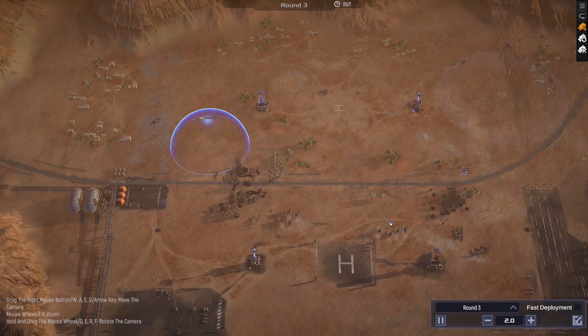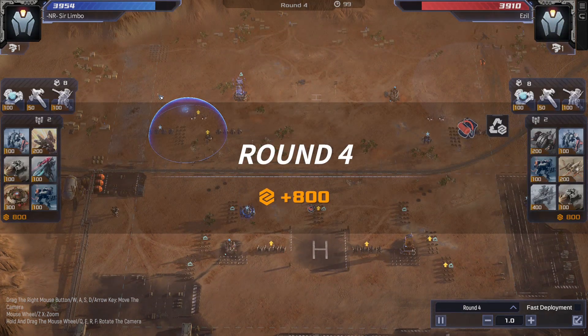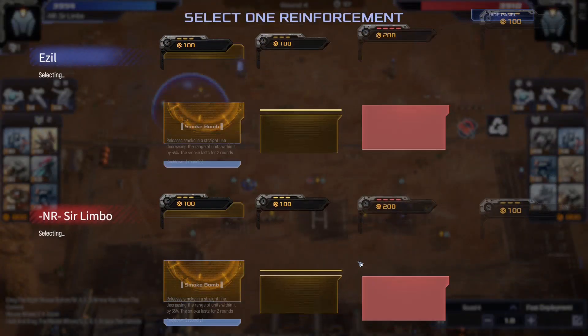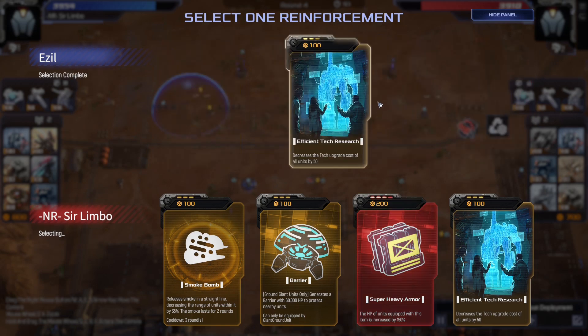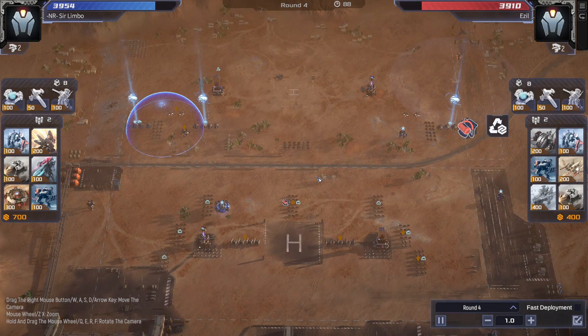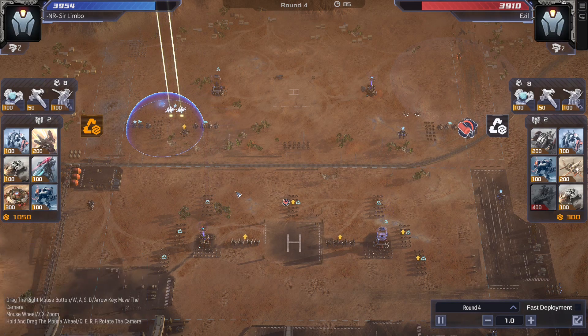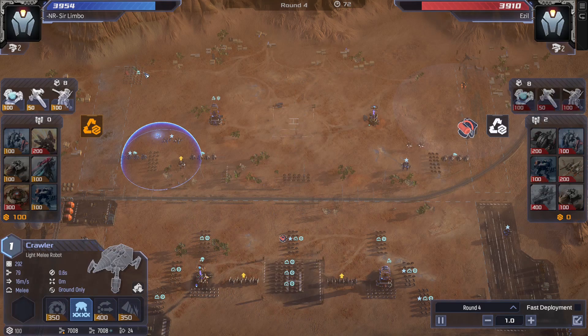I don't get the shield, but it just didn't matter — that shield is of no consequence. I am smart enough to know that you can't continue running wraiths into phoenixes. He gets efficient tech research, as do I, and he puts armor on the steel balls. So my game plan at this point is to have my opponent commit into steel balls and then throw the hackers at him.